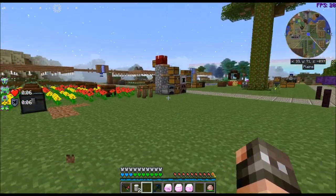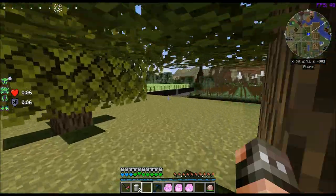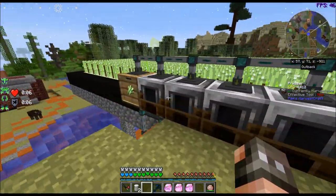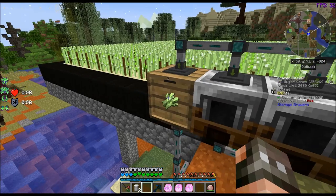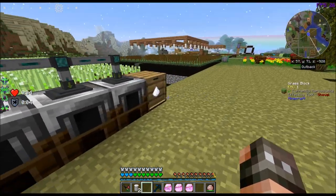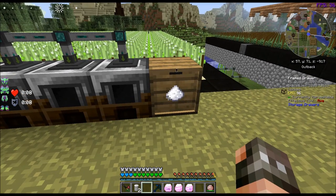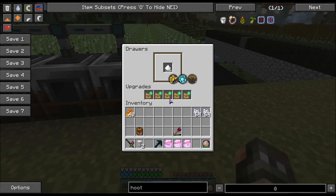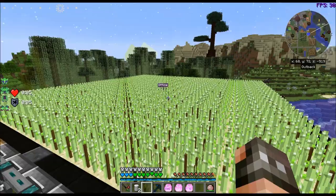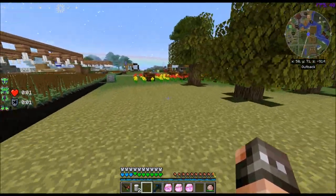I added a sugarcane field over here, and I added a bunch of pressers to make sugar. So I have 356 stacks of sugarcane and 2,080 stacks of sugar. I think that's probably like the max. I actually turned this farm off because I had enough to last me for quite a while.